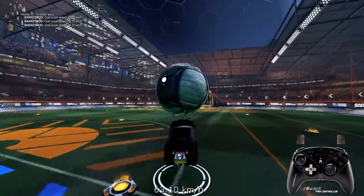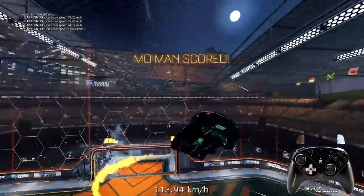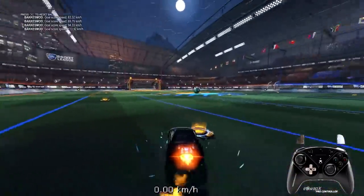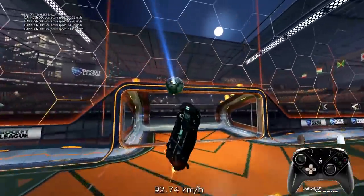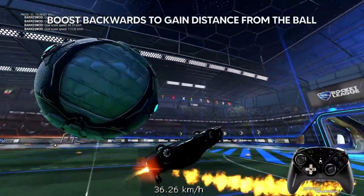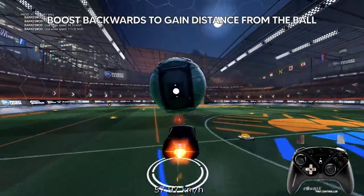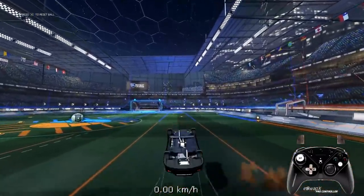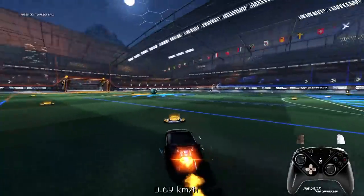Next I'll talk about freestyle mechanics — especially musty flicks in air. First make sure you can do the backflip musty flick on the ground. For that it's very important that you boost backwards in the middle so you get a bit of distance between you and the ball — that's the key to doing the musty flick.